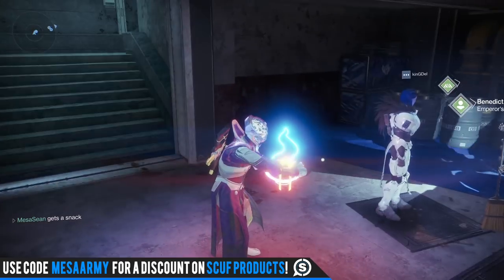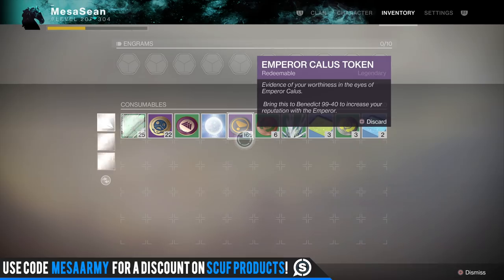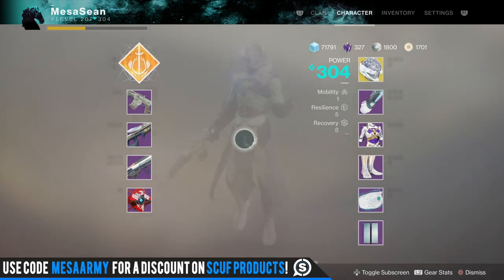What's going on YouTube, it's Mesa back with some Destiny — a little bit of an experiment here because I'm sitting on a stack of 165 Emperor Calus tokens. You're probably wondering how I got that many. Well, I did the raid on four characters this week: two warlocks, one hunter. Did the raid three times, deleted the warlock because I just want one of each — got a titan, got a hunter, got a warlock — did it one more time.